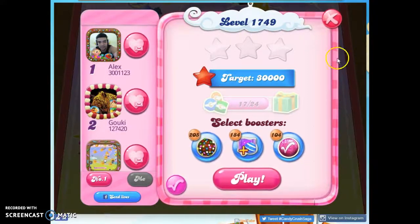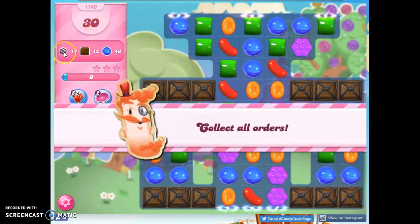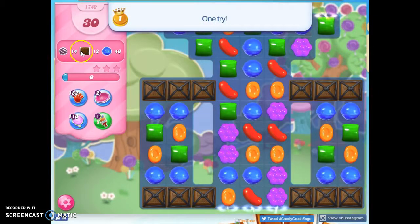Hi friends, this is Susie, your Candy Crush Guru, here to help you solve the puzzle of level 1749, where we have 30 moves to collect 14 stripes, 12 chocolate, and 46 blue candies.